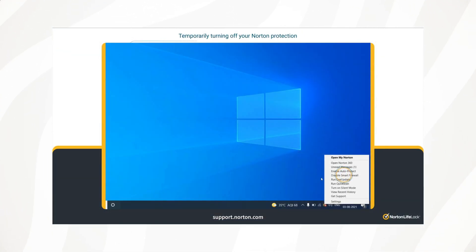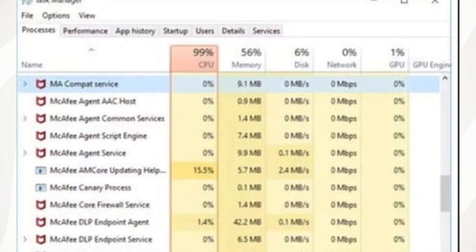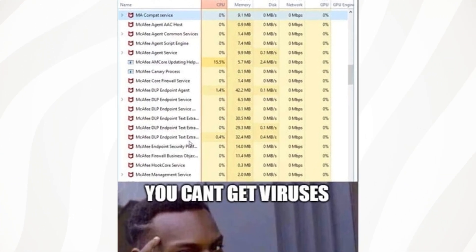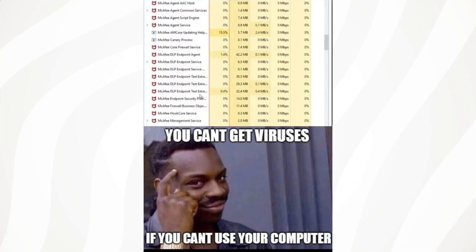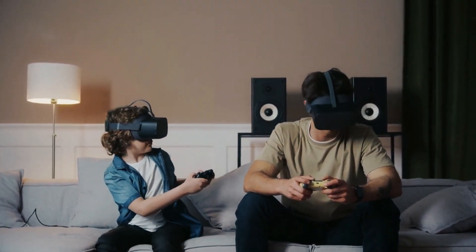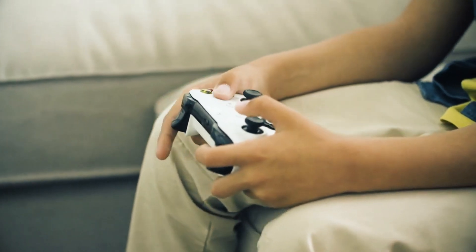The problem with installing an alternative antivirus is that it can really slow down your PC. The antivirus software operates in the background with hash file checking, integrity checks and more, and this can hamper your PC's performance. So to keep your Windows 11 PC fast and snappy I would say definitely avoid a third-party antivirus.